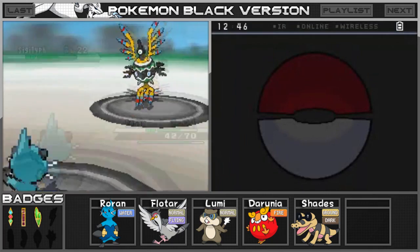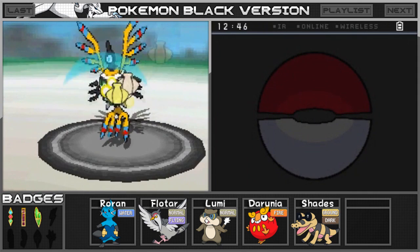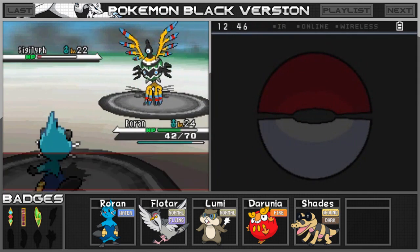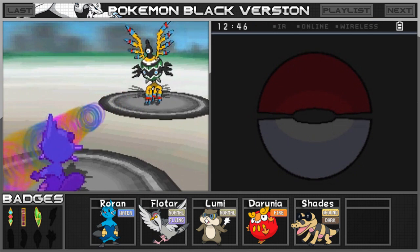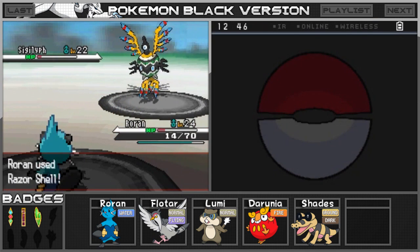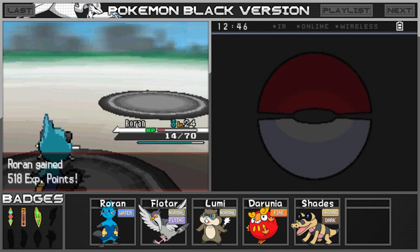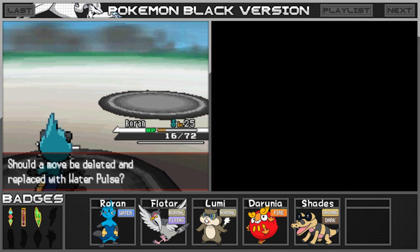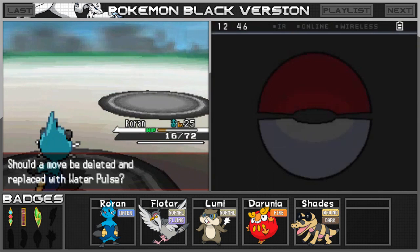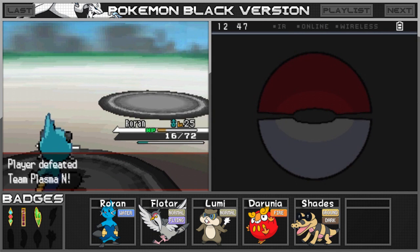Roran, let's do this — we have two levels on Sigilyph. I'm going for Razor Shell, which should do quite a bit of damage. Sigilyph uses Tailwind — I haven't heard of that move before. Blows from behind the target, must power up Flying-type moves. We take it down — nice! Roran wants to learn Water Pulse. Sure, I'll forget Water Sport — we never used it. We defeated N and gained 2,200 prize money. Shades also gets some XP.